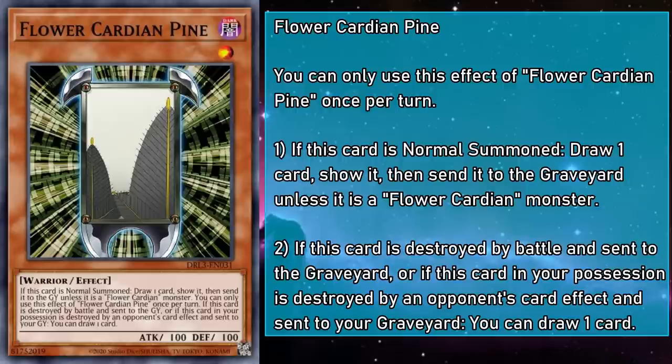We'll be seeing that first condition crop up a lot — asking you to draw a card, reveal it, and pitch it if it's not a Flower Cardian. So we're already seeing the connection with Koi Koi. Remember how you reveal a card in your hand to take a matching suit from the play area? This works in a similar way, though the Yu-Gi-Oh! version is much more lenient, letting you match with any Cardian off the top of your deck, not just a pine.